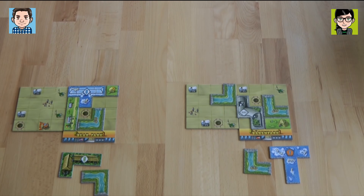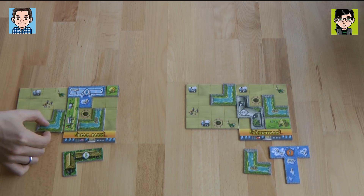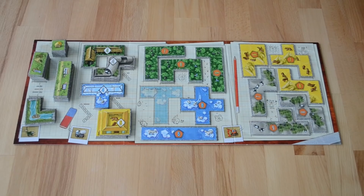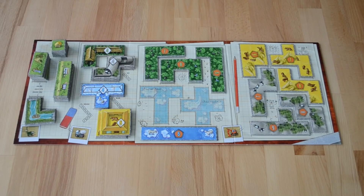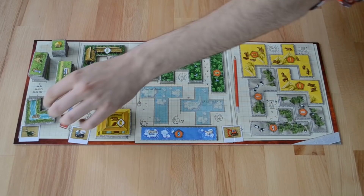I think I still have time. You cannot finish — I think you can get the bear statue before me. So I'm putting my river down here. I also now get my first enclosure and a green building. For my enclosure I'm going for the polar bear eight-point one. And then I can pick another green building — I'm going again for a river tile.